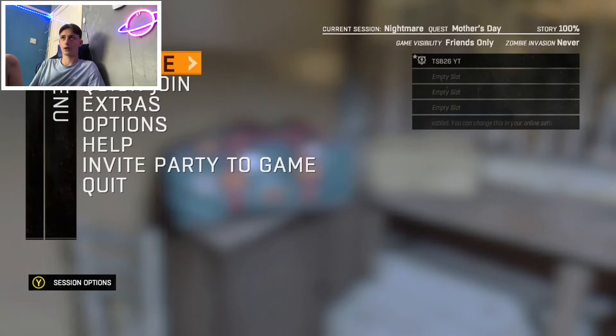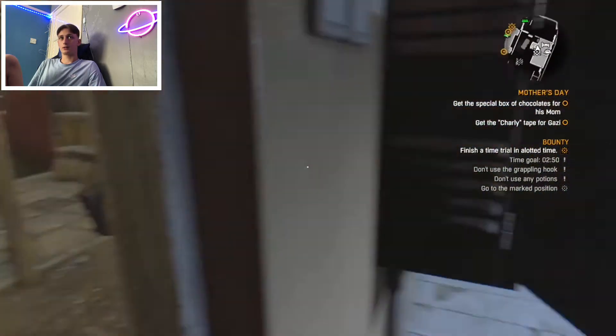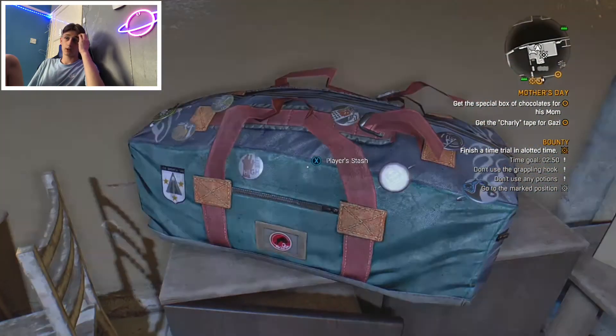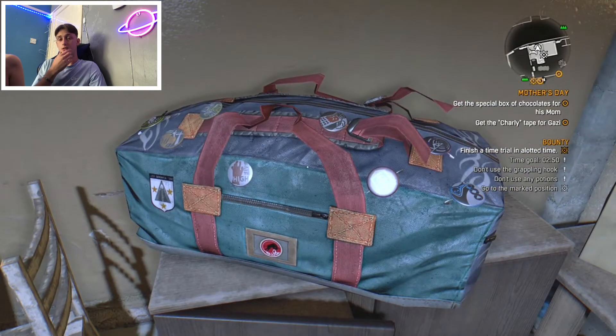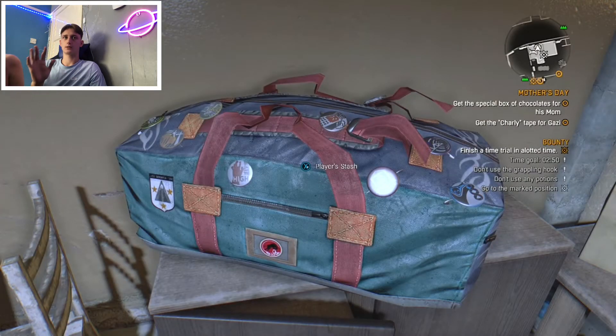I'm going to show you the solo way, but I'm already Legend 250 so I can't show you the full thing — I can explain it though. Basically, all you're going to have to do is go over to your player stash. Make sure you have disaster relief packages already — that's literally all you need. If you have 50 disaster relief packages, you're set.